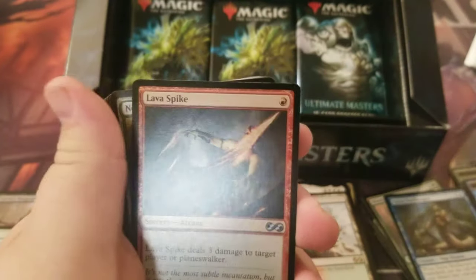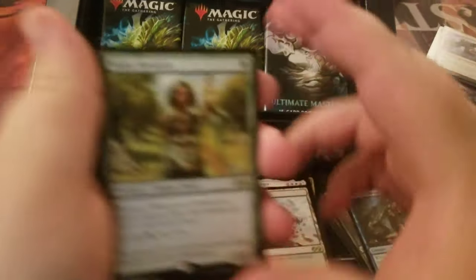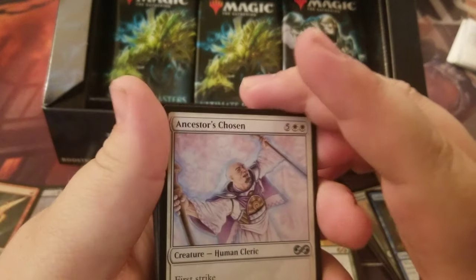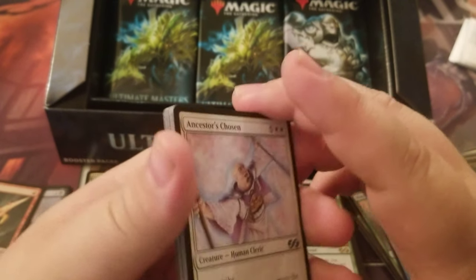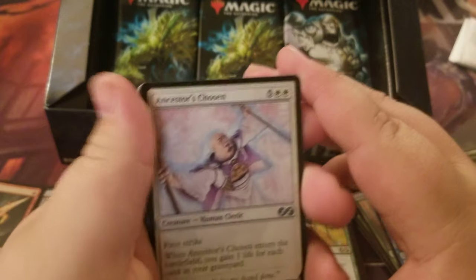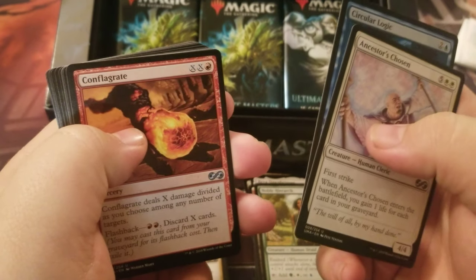Worm token. A foil Lava Spike — nice. Our rare is Noble Hierarch. Love Noble Hierarch, definitely a staple for humans, spirits, all that stuff. Ancestors Chosen, Circular Logic, and Conflagrate are our uncommons.